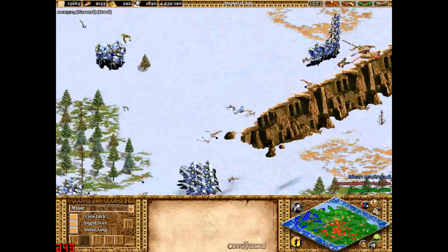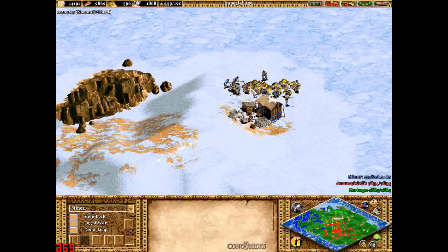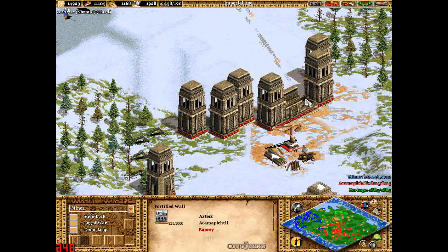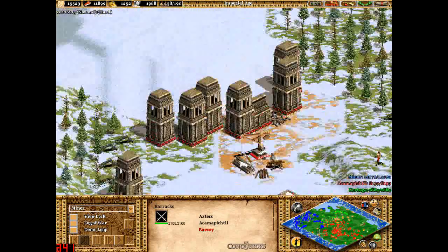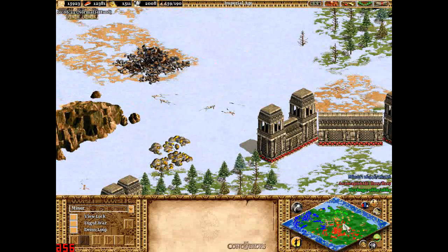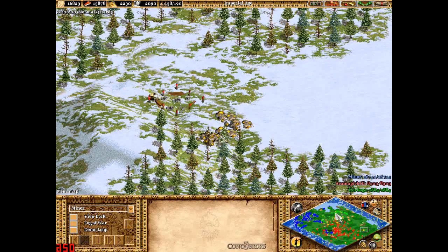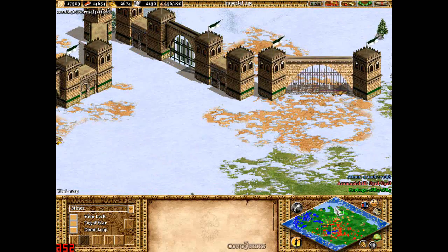So I'm just getting some more resources — I'm quite low on gold and I want much more gold, so I'm just waiting for some more gold before I actually make much more of an attack. There are quite a lot of gold patches around — I mean, there are lots of gold patches around, that's what I mean to say.